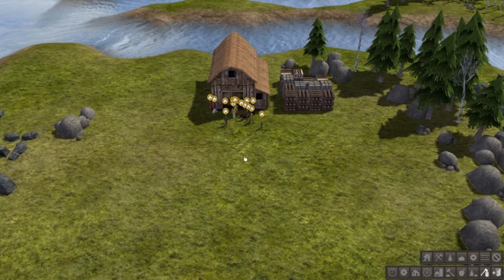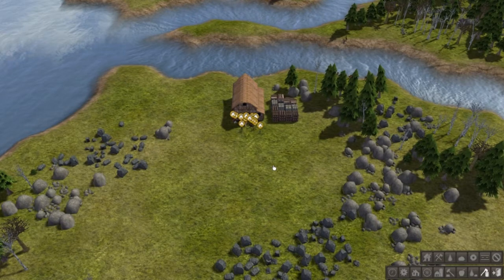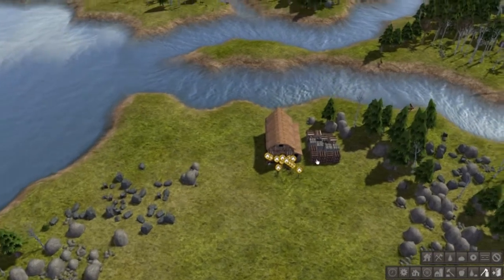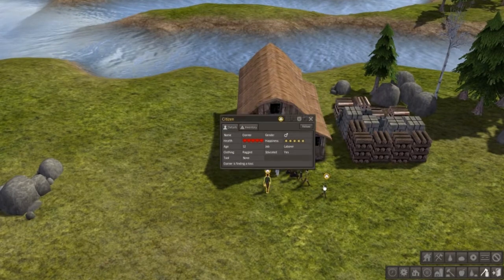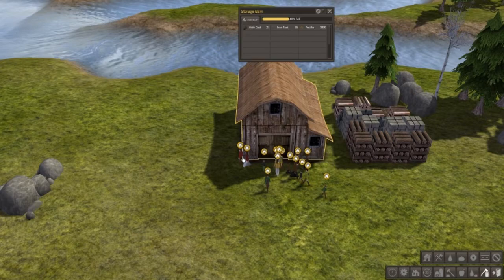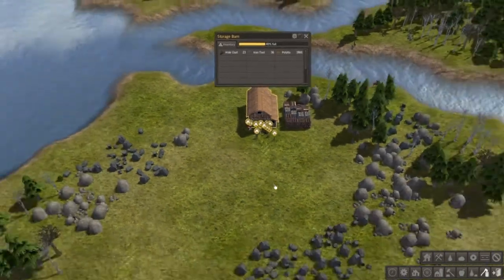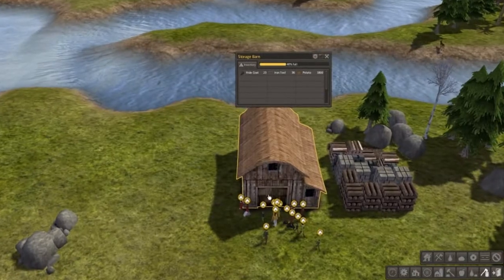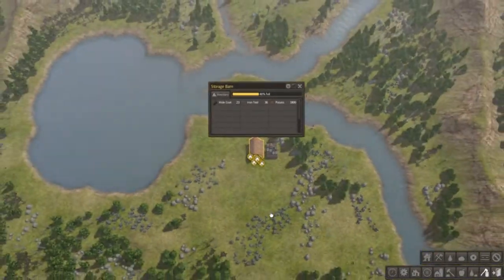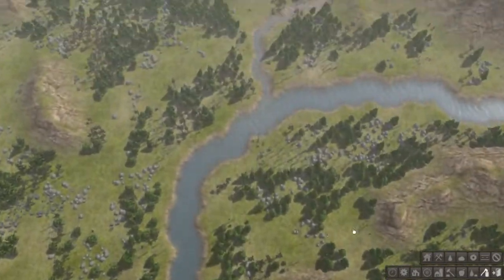What's up guys, Mace here and welcome to Banished — it's like a city building simulator. Here's my little family of people aged 11, 12, 7, 14, 19, and quite a lot of youngsters. They've actually been banished from their tribe and are starting a home for themselves. We've got quite a big map and a nice river that goes all the way through it.